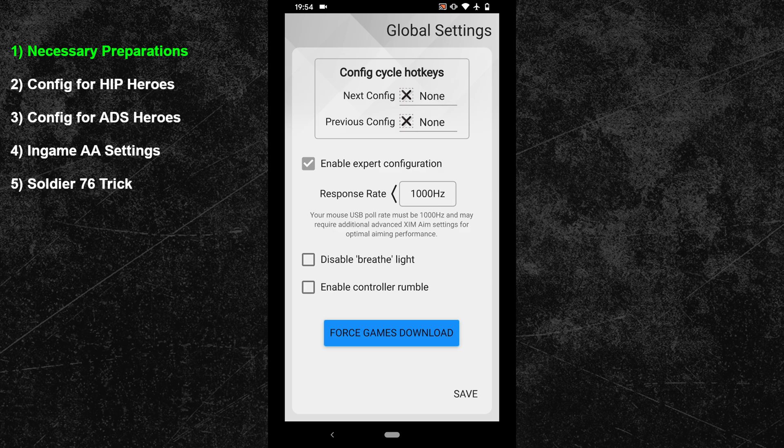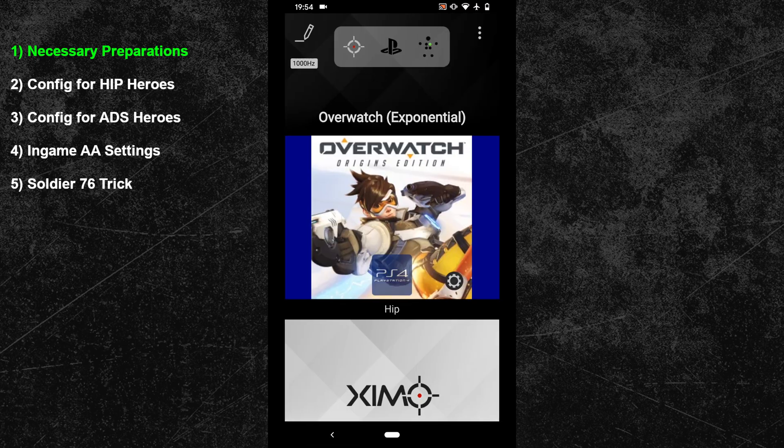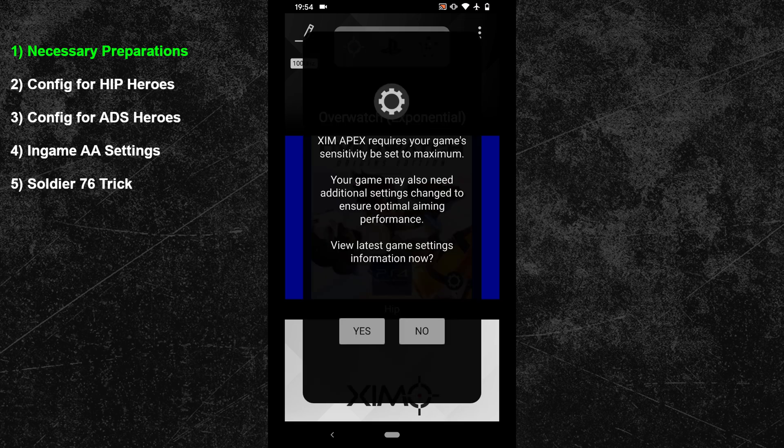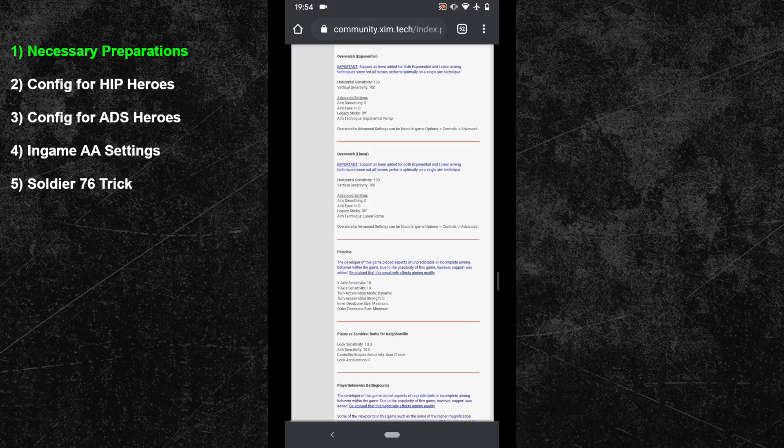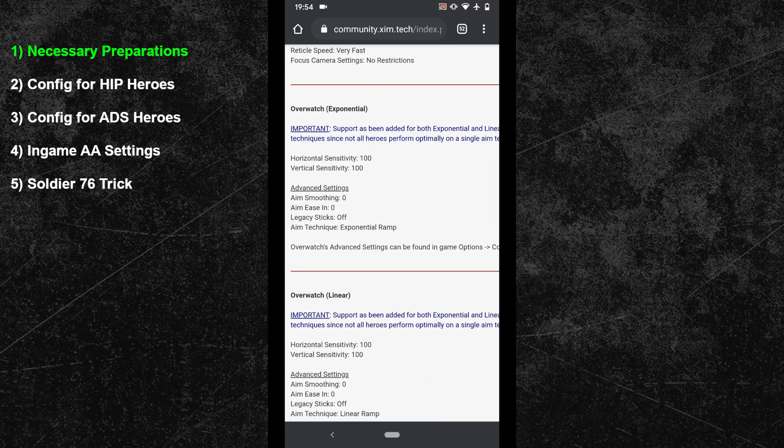Once you have completed your polling rate changes, press the save button in the bottom right and restart your ZIM apex, otherwise your polling rate changes will not become active. Next let's take care of the in-game settings. The required in-game settings for Overwatch can be found by pressing the wrench button in the bottom right of your configuration picture. Press the yes button and you will be forwarded to the ZIM forum. You should always use the recommended in-game settings from the ZIM website. Settings that aren't listed there can be customized to your personal preference.